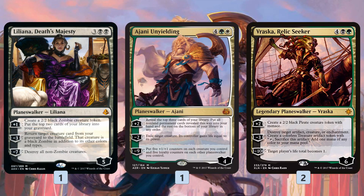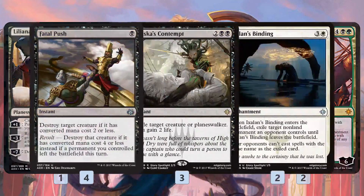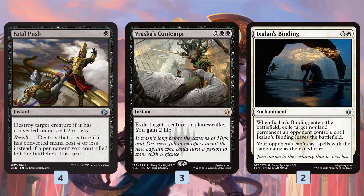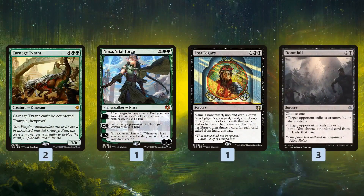Chandra churns through our deck, kills creatures, and finishes the game with her ultimate. Vraska is super strong — she lets us kill things like Anointed Procession, which can be pretty annoying, and Heart of Kiran. She makes a bunch of Pirates while plussing, and the ultimate gets our opponent to one life, at which point we should be able to figure out how to get in that last point of damage. For removal, we have Fatal Push for the early game, Vraska's Contempt, and Ixalan's Binding to deal with mid-game annoyances like Scarab God, Hazoret, and planeswalkers.